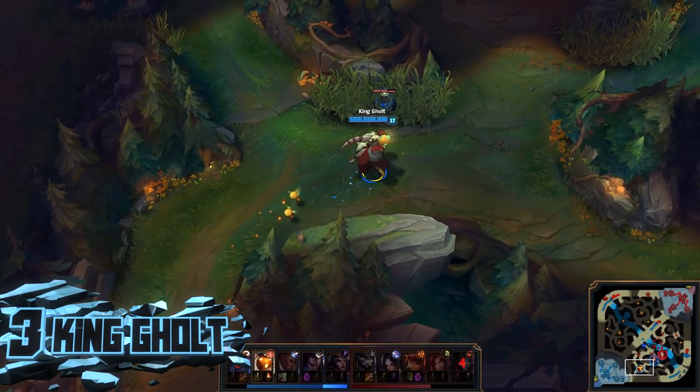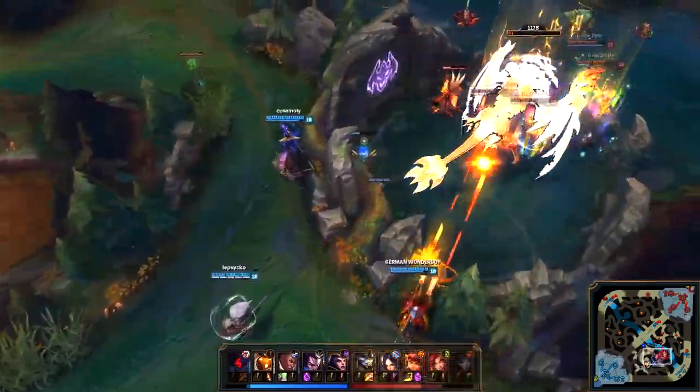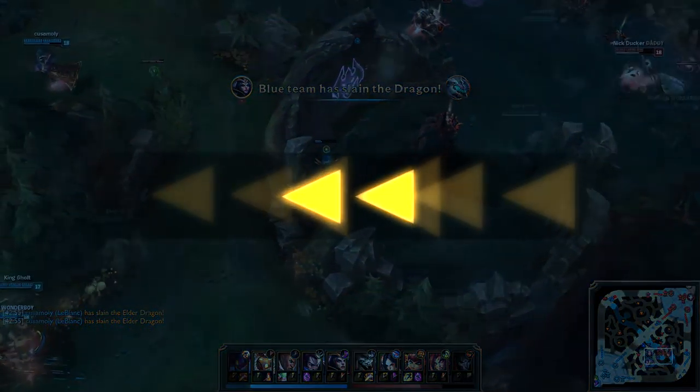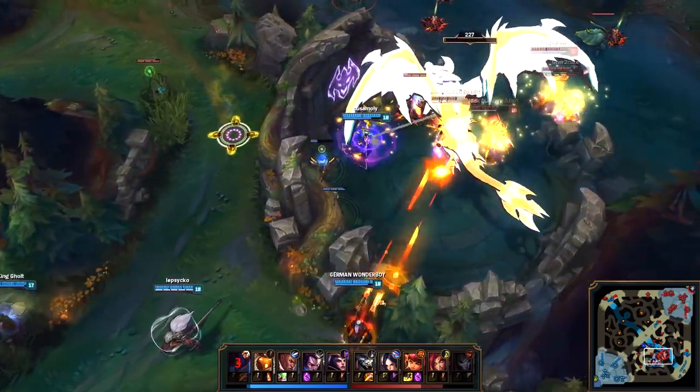Our number three spot goes to King Golt on Bard. Now I know what you're thinking — we see Bard so many times on the list — but this play is too good to pass up. He locks down every enemy with Tempered Fate, but he does not freeze the Elder Dragon. This allows LeBlanc to pick up the easiest dragon steal of her life.